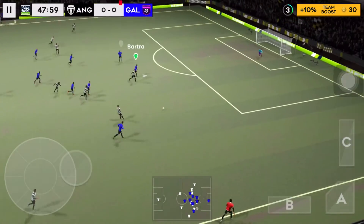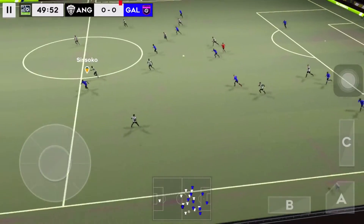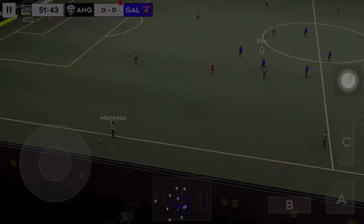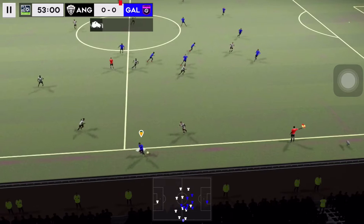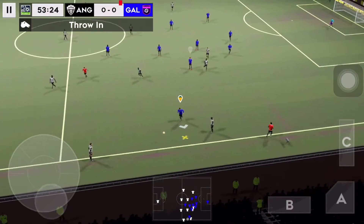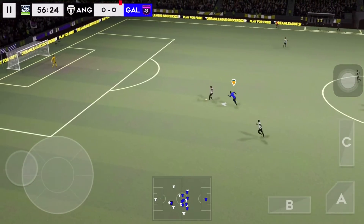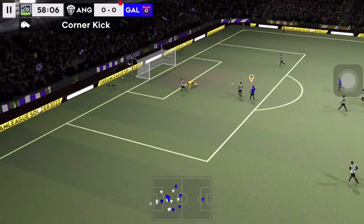Plays it sideways. Great save. Bartrae clears his lines. Ball's across the line — it's out of play. That one has gone out of play. Wonderful trickery here. Great chance here. Sissoko shoots — good save.